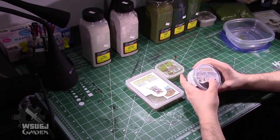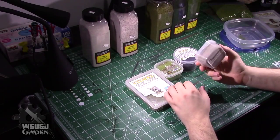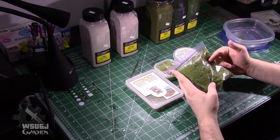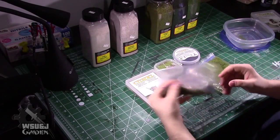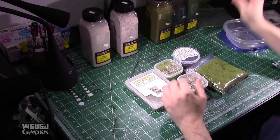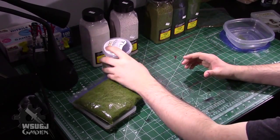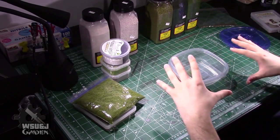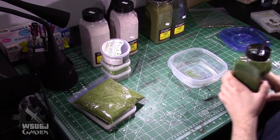I've got burnt grass, field grass, scorched grass, regular grass, ash gray, some leftover coarse turf in a slightly different color, and a mix of field grass and burnt grass from a while back. We're going to be doing some major terrain projects, so the idea is to make a ground texture that will be fairly consistent between different projects.